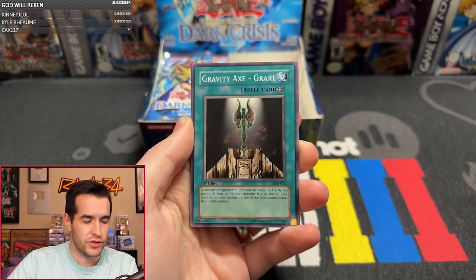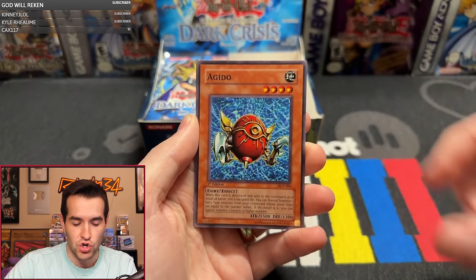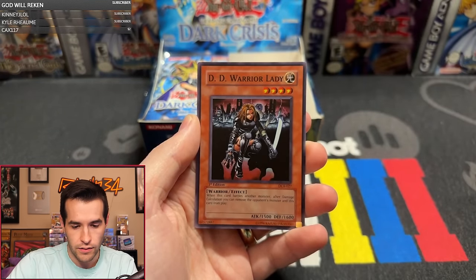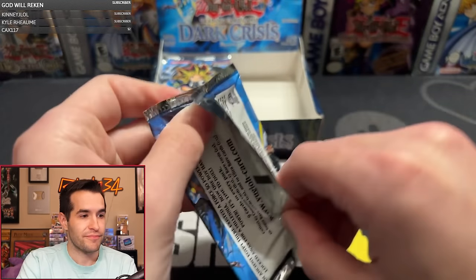Only one Ultra pulled so far. We have Twin Swords, Grawl, Fairy of the Spring, DD Trainer, Aguido, Cowback, and DD Warrior Lady! Dude, this box is so good. If we get like a Shenando or something like that in the other Ultra slot — oh my goodness. This box... I pull insane from Dark Crisis. I don't know why. This box is going absolutely insane right now.